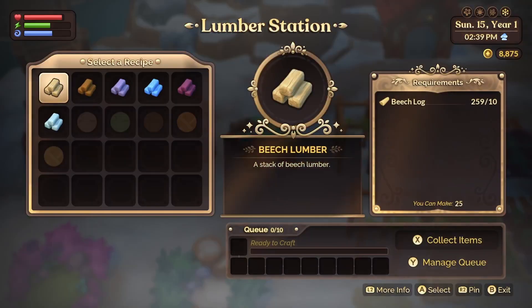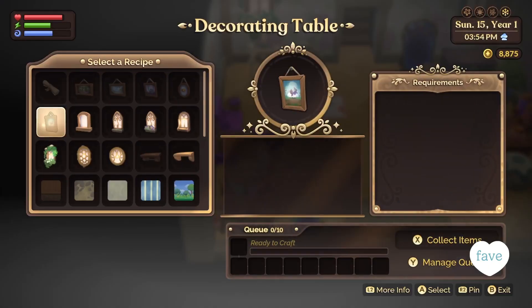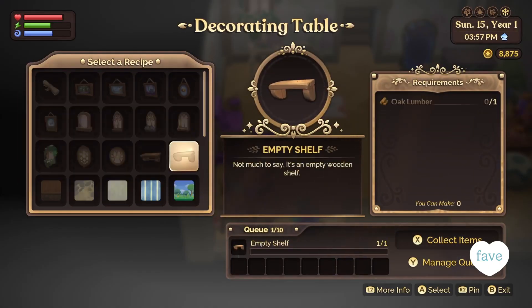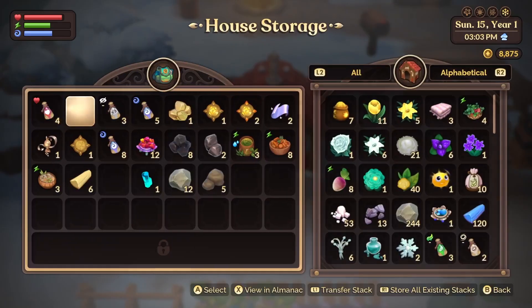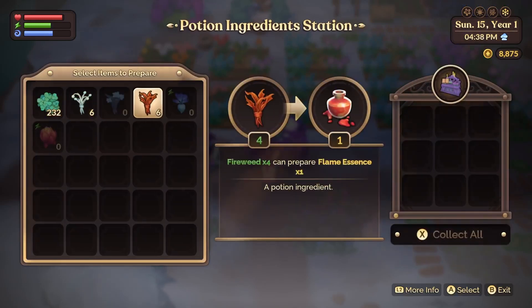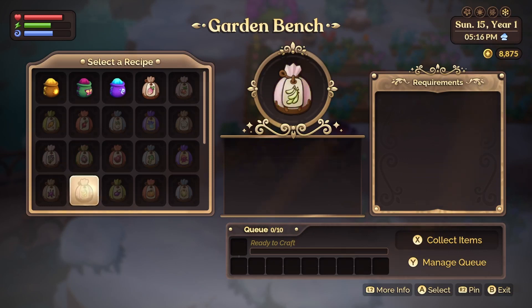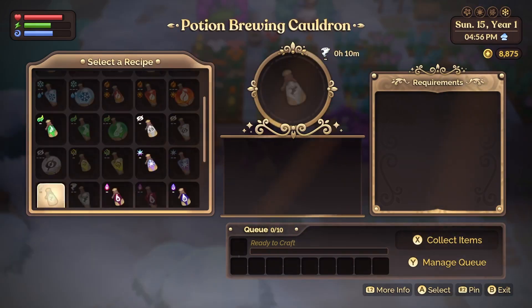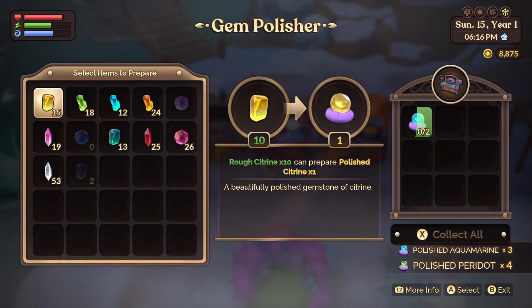Number 7 on my favorites list is crafting. As you progress in the game and are able to gather a lot of materials faster, you can start crafting a lot more. I do love the game loop of collecting resources, going to your crafting stations, and getting your final product in order to progress. I think my favorites are the garden bench, the potion station, the artisan table, and the gem polisher — for obvious reasons.